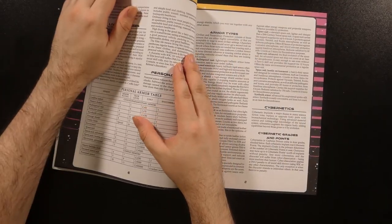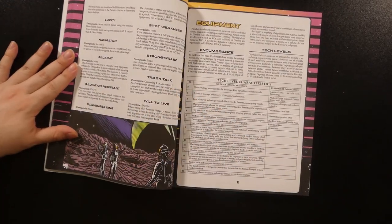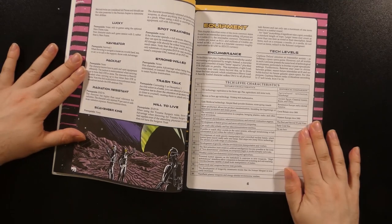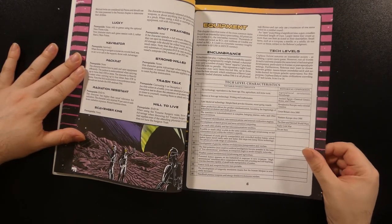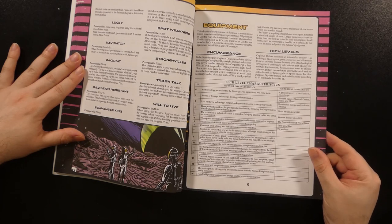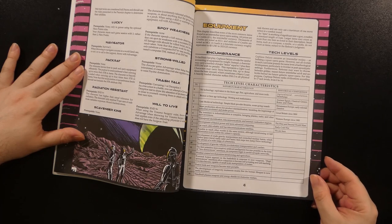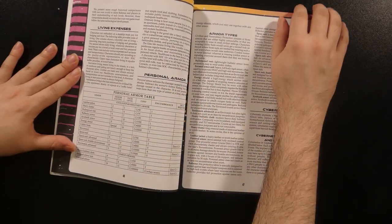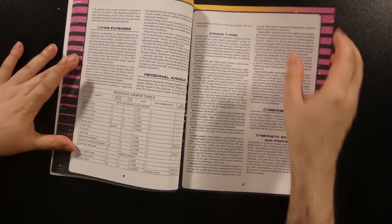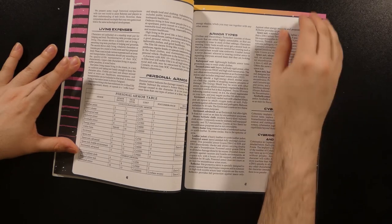The equipment section has been reworked a little in this version, gathering some things that had been under separate headings before into one chapter. It starts by addressing encumbrance, abstracted into a number of items based on your strength level. Tech levels are then described with a table giving examples of what is available at each level. Living expenses are addressed based on the character's social characteristic; however, in the version of the book I received, that section actually references a table I can't seem to find — I'm not sure if it got edited out or what.